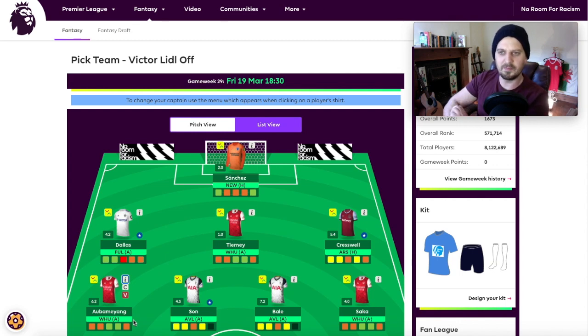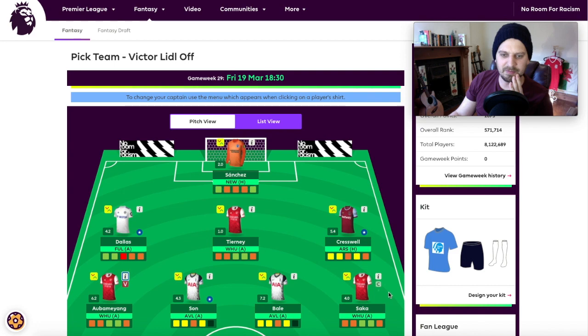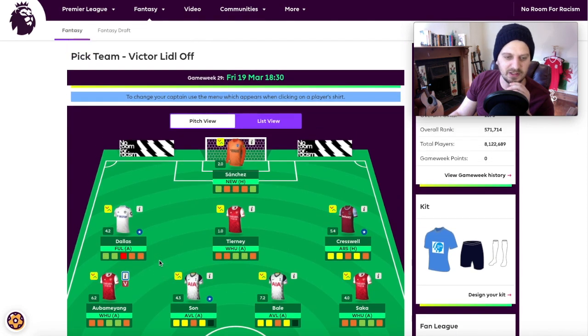Obameyang and Lacazette have nine goals each, but Obameyang only has one assist. It's a bit risky considering the money you're paying. He did score a hat-trick recently, and you'd like to think he could return to form against West Ham. I think maybe I just felt I had to spend that money somewhere. Saka is actually a better pick in that Arsenal team, but if I've got both, you can't really make that argument. Obameyang also has penalties, which is a factor.